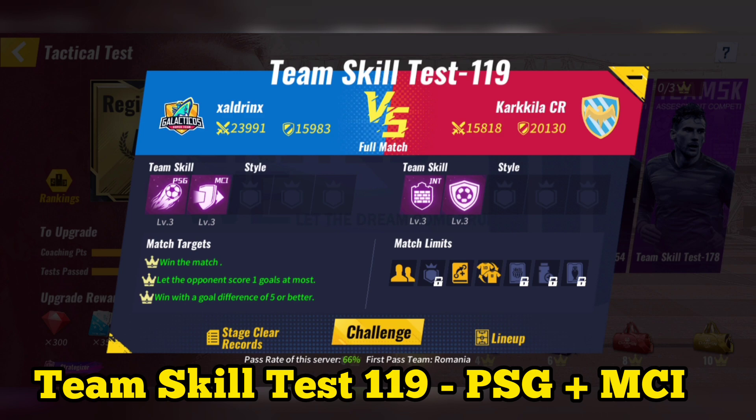Team skill test 119: use PSG plus Manchester City. After using special tactics, you can skip the match.